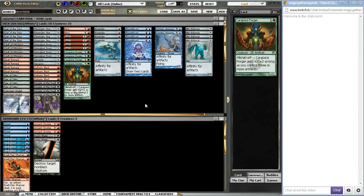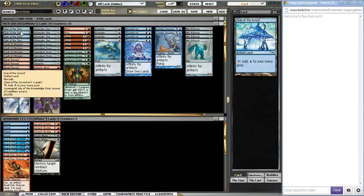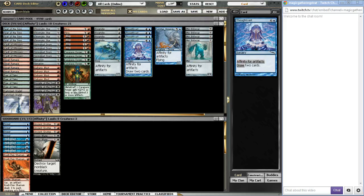The first deck we're going to talk about is Affinity. A lot of people don't understand why Affinity works or how it keeps posting results, and the reason is pretty simple — it's a four-color deck. It has all the best aspects of those four colors. We've got blue for card draw with Sea of the Synod and Thought Cast, and also a little bit of evasion with the Flyer, which is basically just a Delver whenever you're able to cast him.